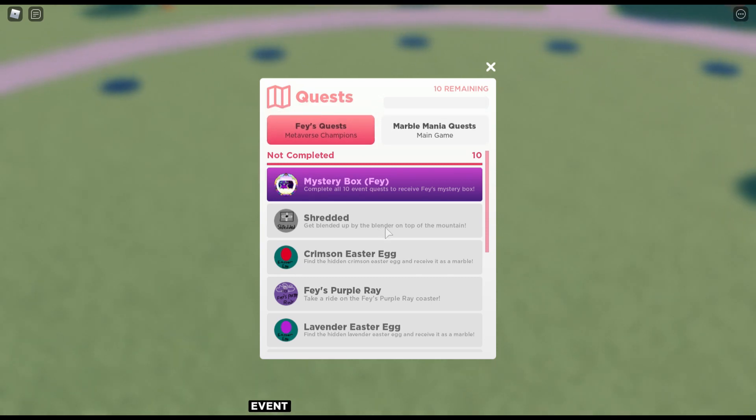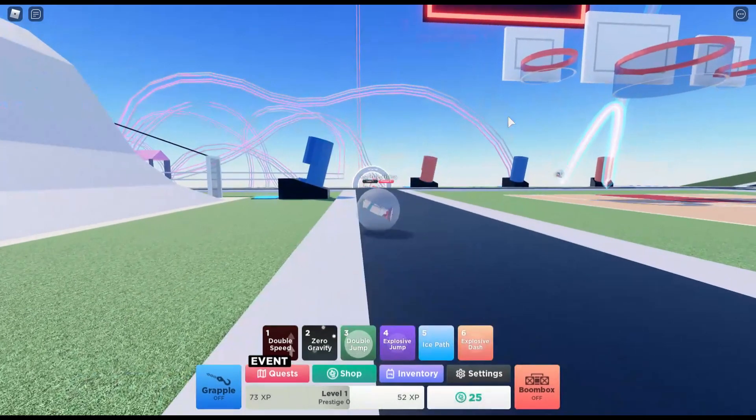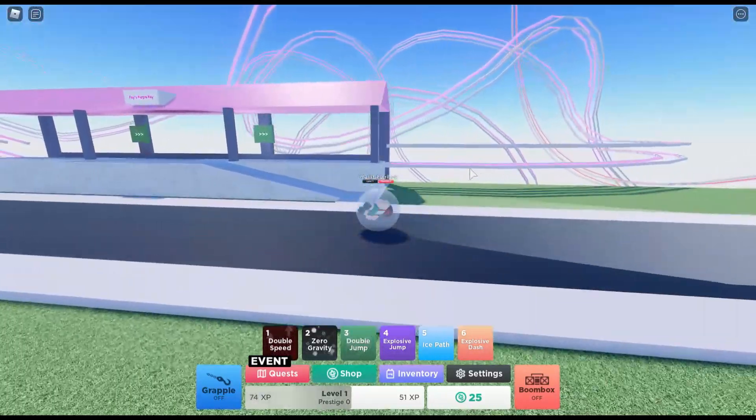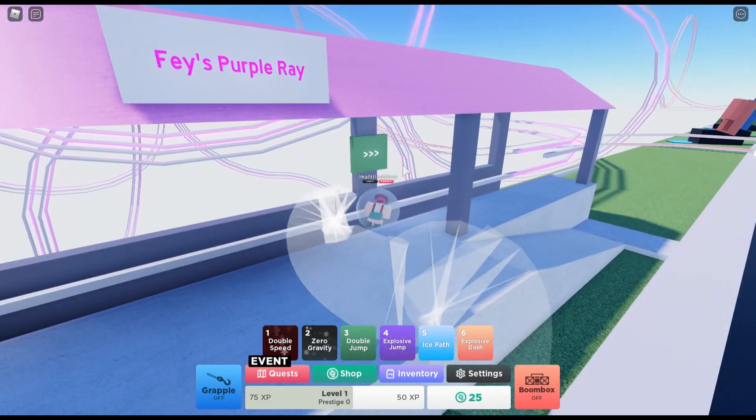Get blended up by the blender on top of the mountain. Find the Crimson Easter Egg. Fae's Purple Ray — I have a good feeling that this is Fae's Purple Ray. Yep, this is Fae's Purple Ray. Alright, let's go.